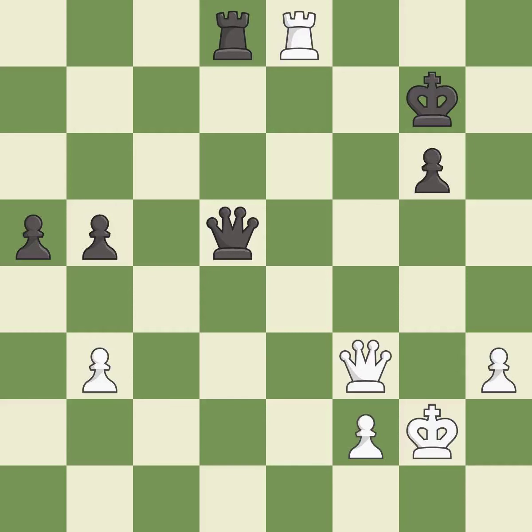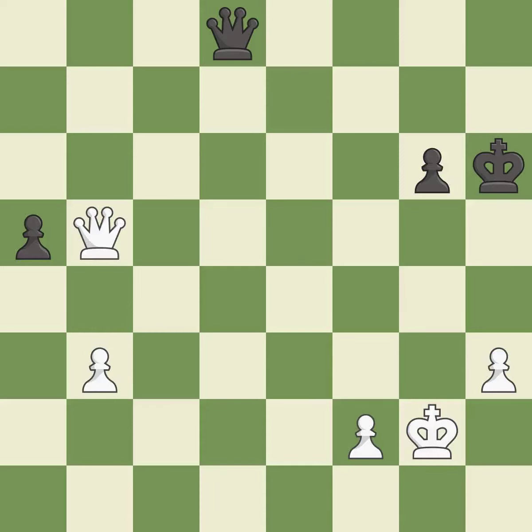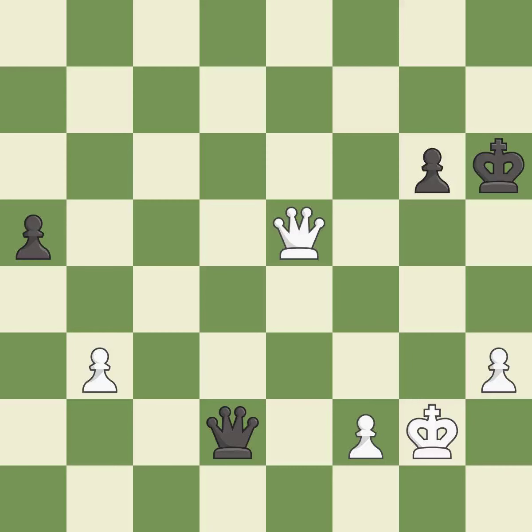This evades the check from the rook — it is best. That's what I would have recommended — it is best. Recaptures — it is best. This forks pieces by creating a simultaneous attack — it is best. This steps away from the checking queen — it is best. That was a free pawn — it is best. Right on target — it is best. Very precise — it is best. This is the strongest option — it is best.